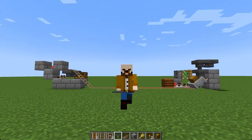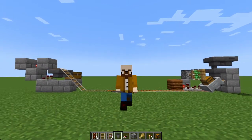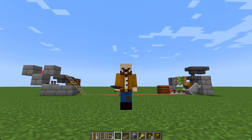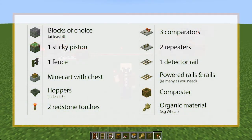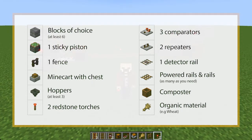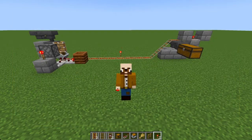Hi everyone. Today I'm going to show you how to make a railway delivery system for an automated farm where you want to transport items from the farm to a storage area. It's pretty simple. I'm going to flash up on screen a list of all the items you're going to need to build this in your world. The amount of railway lines you'll need depends on the distance, and there are multiple ways to do the signal strength with the composter — I'll show you a couple of examples.